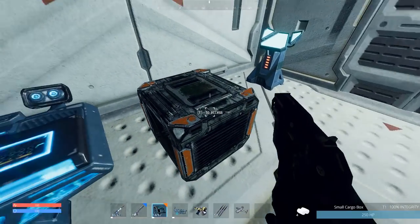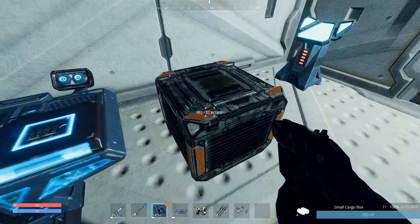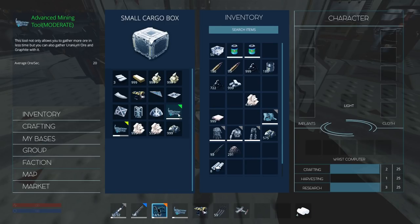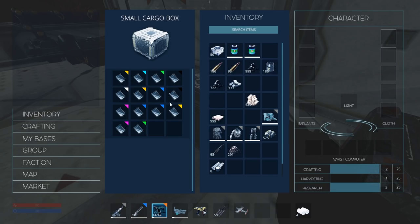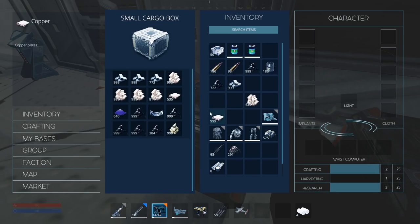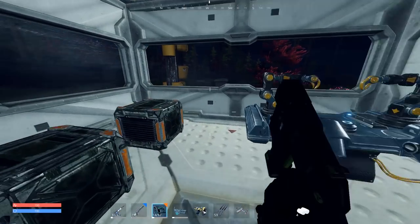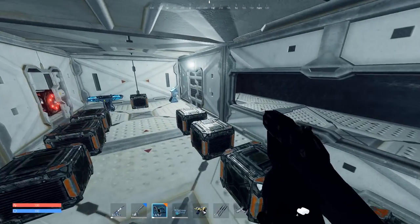I picked up another tier 3 heavy duty mining tool. I got a small rocket launcher — I should probably check that out at some point, that sounds pretty sweet. I've got just a ton of materials. I've been running my mining platform a lot, so I've got a lot of materials here.